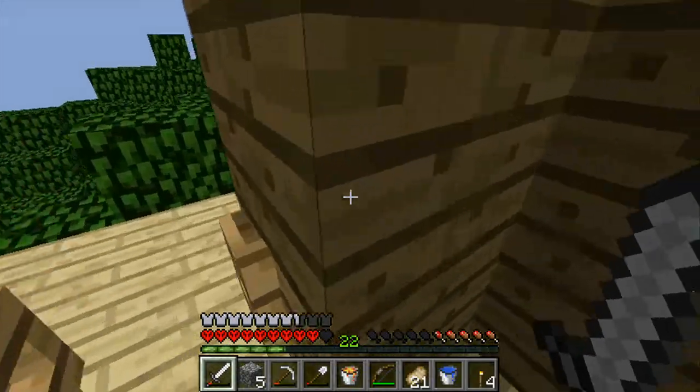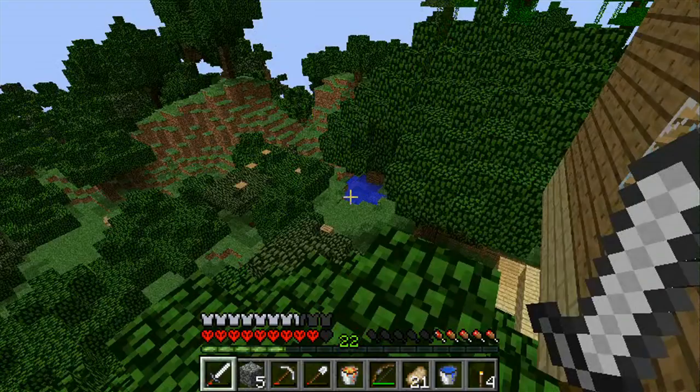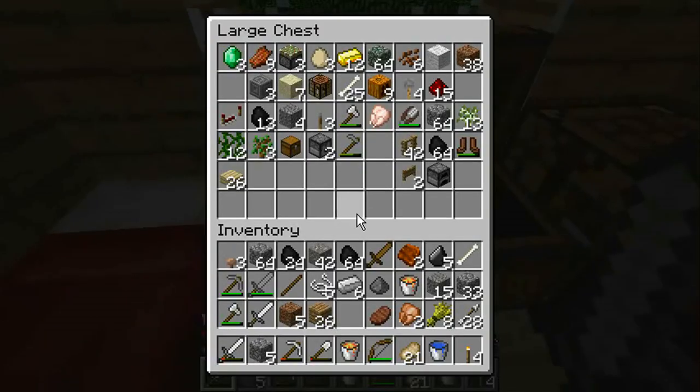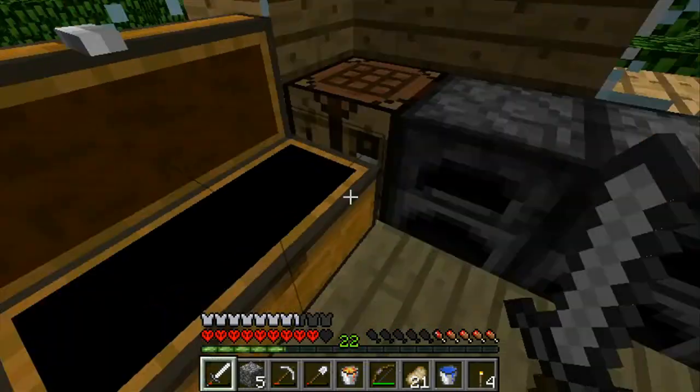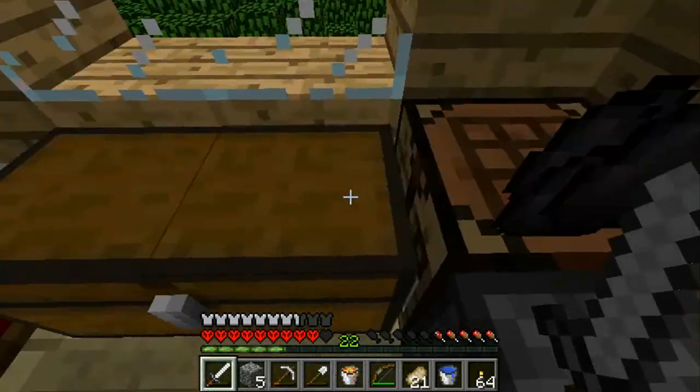We're going to go back to the ravine and we are going to finish lighting up the top part of it, because I want to see what it looks like all lit up. We're going to need a lot of torches for this — a lot of torches. 56 torches. Torch it up baby, torch it up!